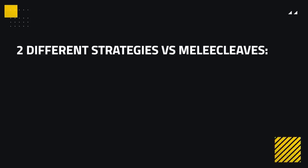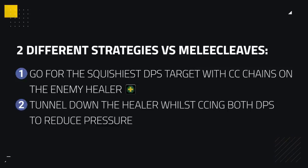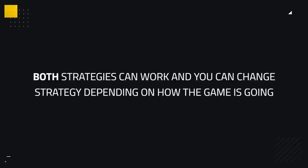When fighting melee cleaves, there are two main strategies. You can go for the squishiest DPS target with crowd control chains on the healer, or you can tunnel down the healer whilst crowd controlling both DPS to reduce as much pressure as possible. Choosing between these strategies depends on the type of melee cleave you face. Some melee, like Ret Paladins or Arms Warriors, could be easier to tunnel compared to Death Knights and Windwalker Monks. The only time going on DPS could be quite dire is against Frost DKs, meaning tunneling the healer is usually better against any Frost DK melee composition.